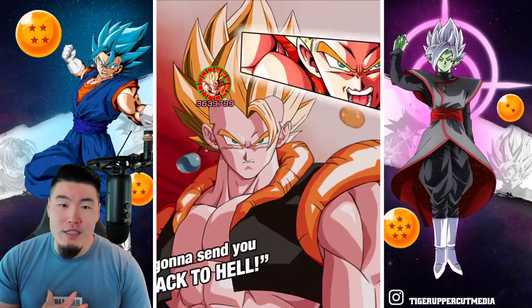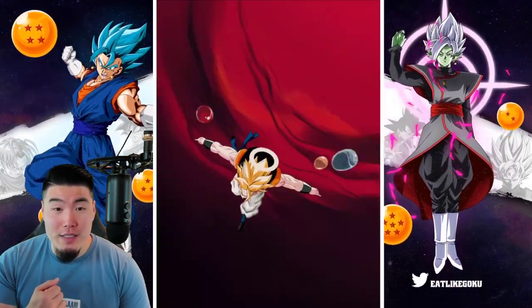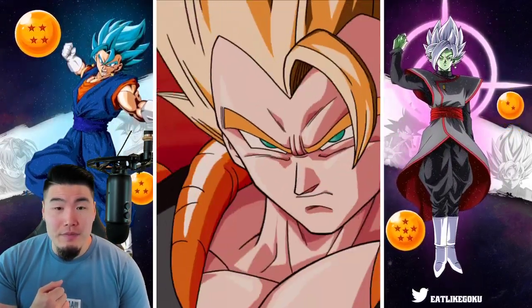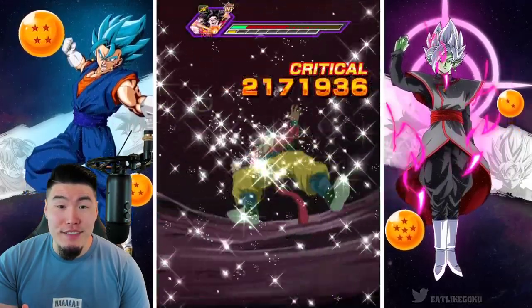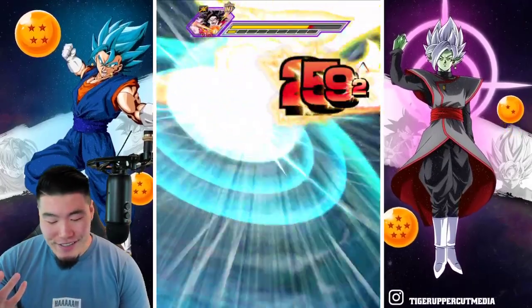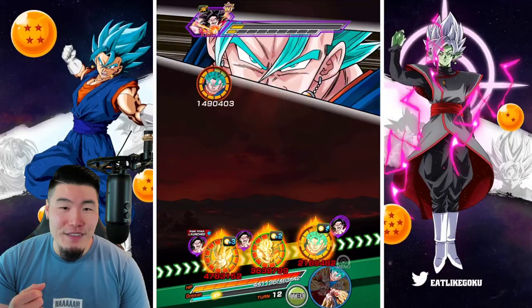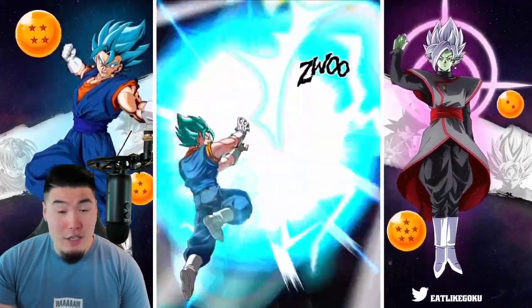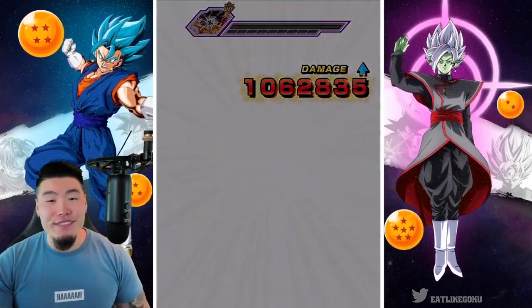Let's see what my Tech Gogeta at 55% can do — 3.6 mil. Maybe give me an additional super. No additional, but a crit nonetheless — I'll take that. And one additional super there. There you go.